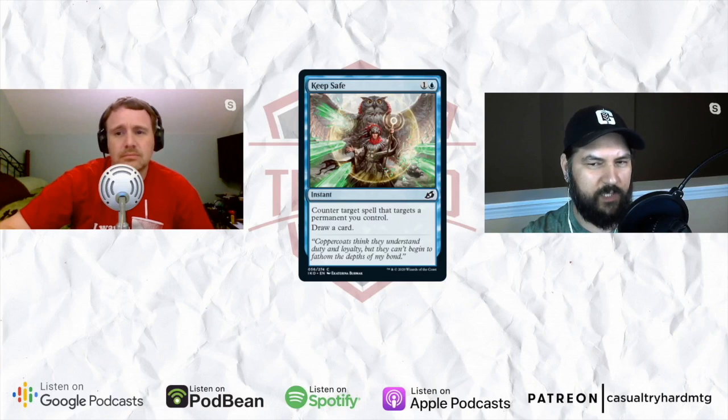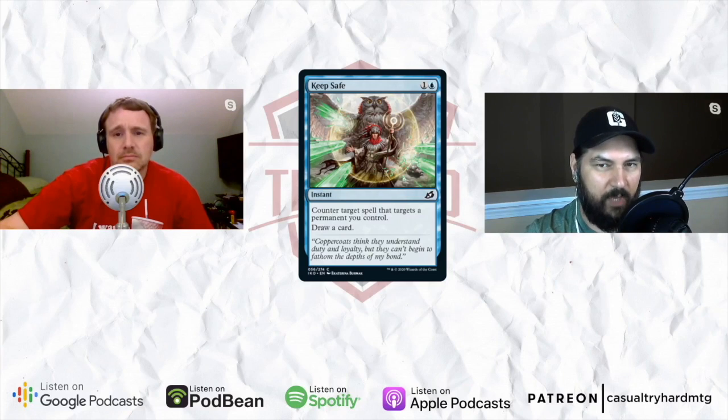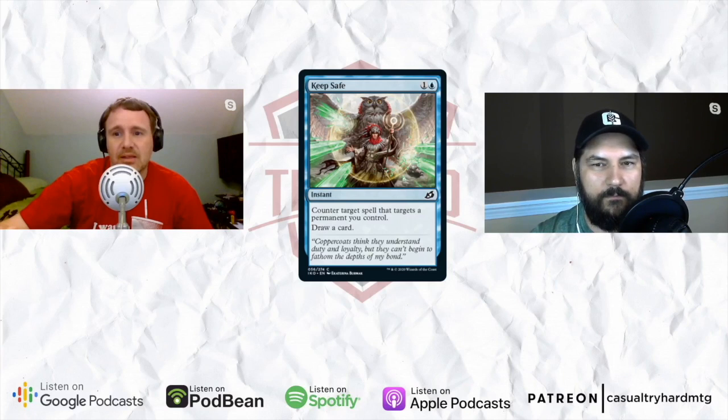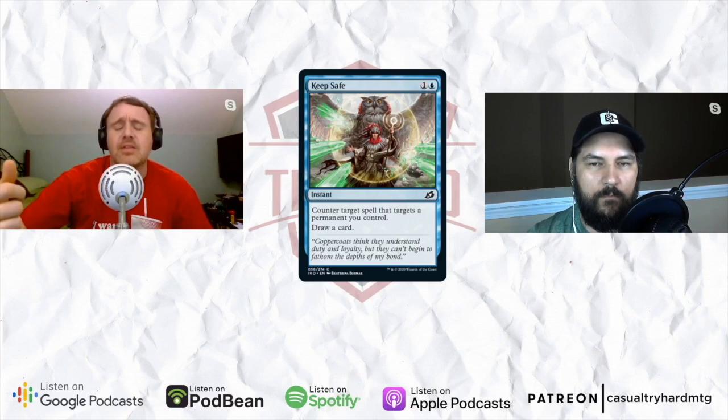This is almost hexproof — almost Dive Down in the fact that it quasi gives something hexproof. It only counters the spell, which is what you want to do with hexproof 99% of the time anyway, plus it replaces itself. It's not any more vulnerable to two instant-speed removal spells than Dive Down was. There's also a big difference between one mana and two mana. It does still lose to two sorcery-speed pieces of removal where Dive Down would have prevented them, but it is right there. It could definitely see play.